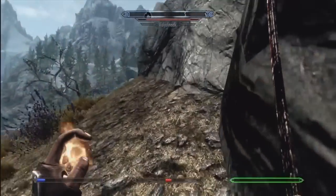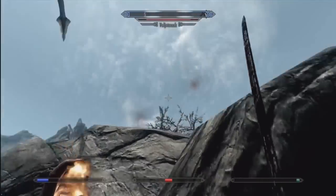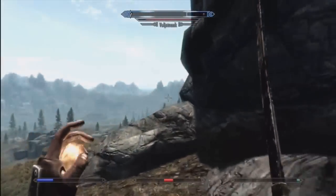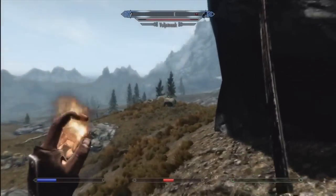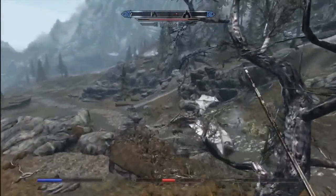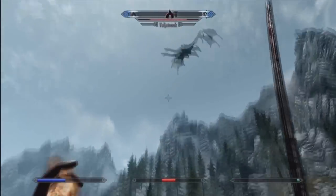So step one: you want to locate the dragon, and pretty much as soon as you do that, you want to find a rock. You want the rock to be pretty tall so that you can hide behind it when it shoots fire, frost, or whatnot at you. You want to be able to hide behind the rock and rotate around it, so that if it moves to another point, you can move around the rock and keep the rock in between you and the dragon.